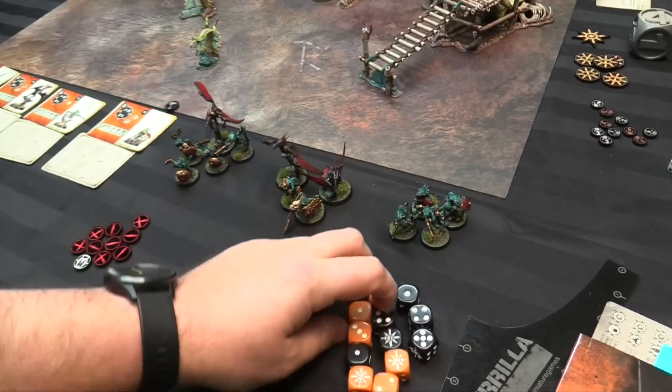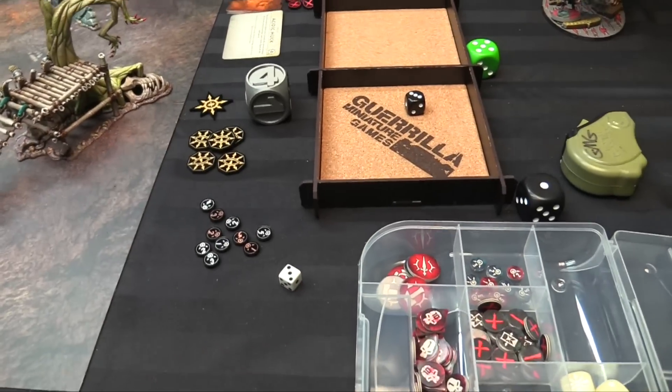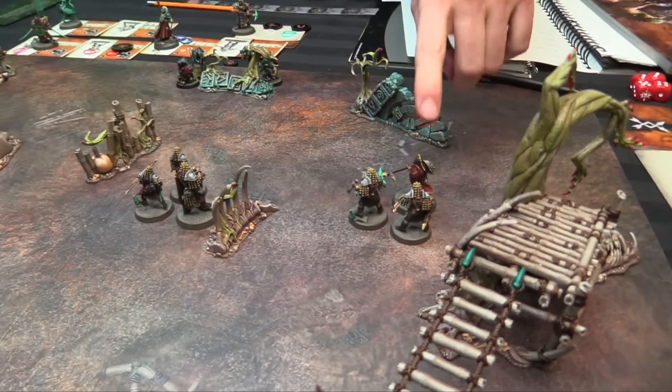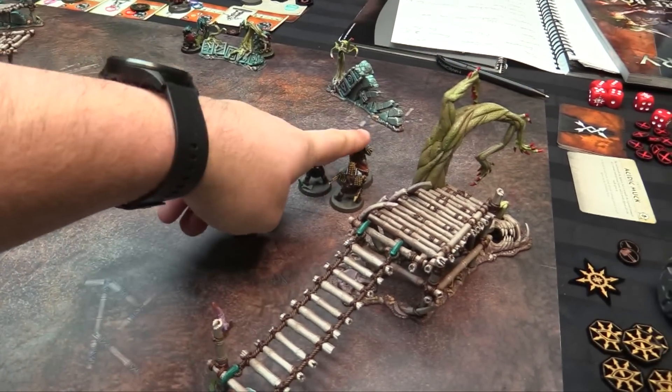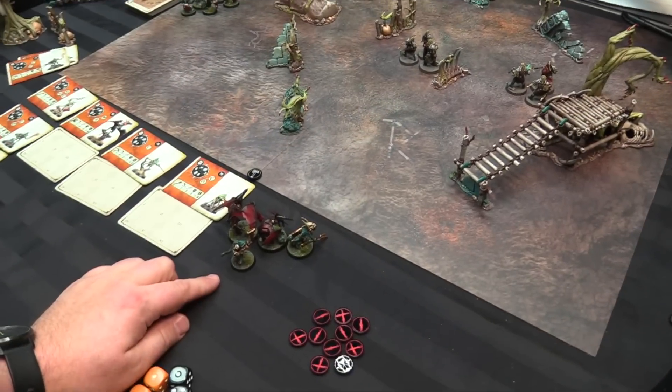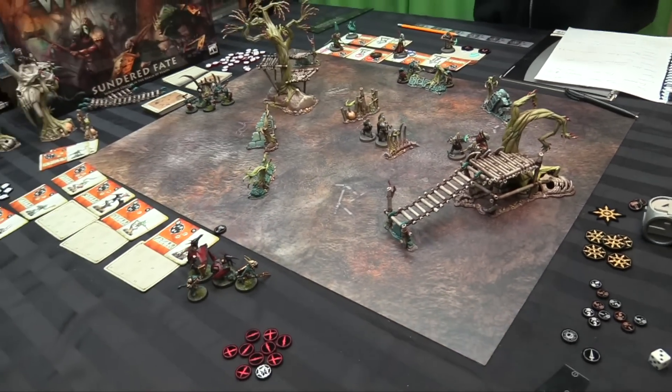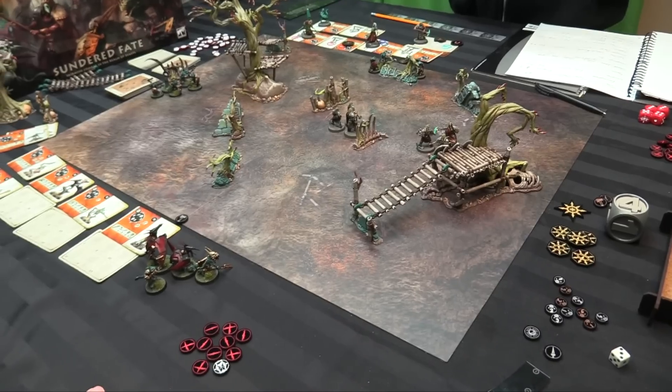Hammer, dagger, shield — we're rolling to see who deploys first. I got a 3. These 3 guys are the big boys, carrying treasure. Hammer will arrive turn 2, your shield will arrive turn 2, and then it's twist o'clock. Let's find out.